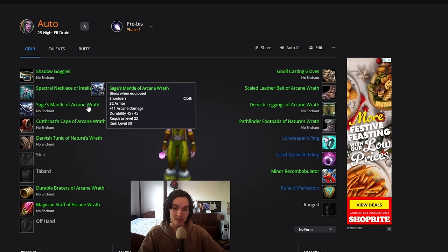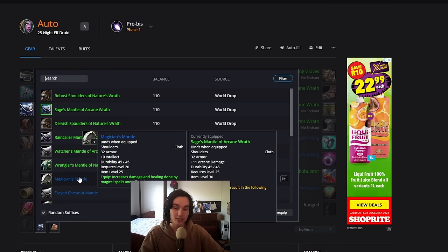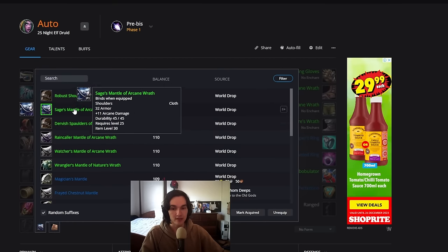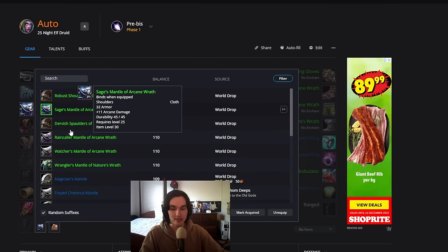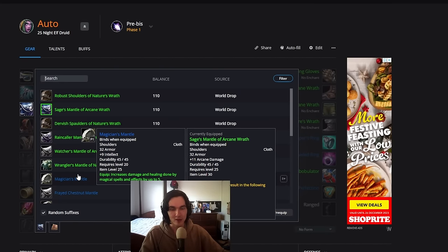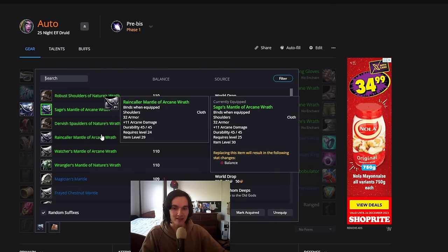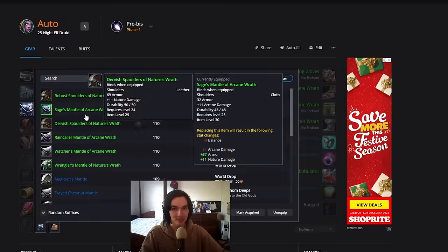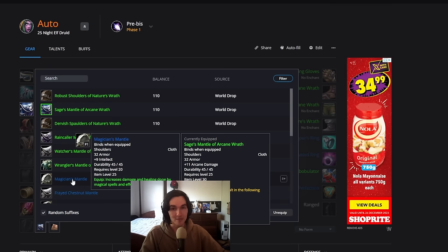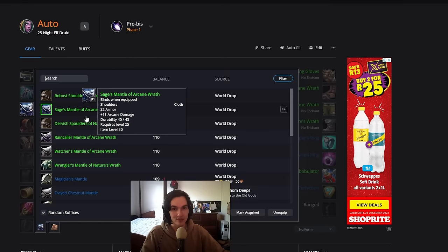The shoulders are a special example because there's a blue BOE pair called the Magician's Mantle. These are very good and pretty much equivalent to the green single spell damage pieces. The main difference is the Magician's Mantle has a bit more intellect but slightly less spell power — 5 neutral spell power equates to about 10 Nature/Arcane, and this has 11. I'd say they're pretty interchangeable, though I'll probably go for the greens since the Magician's Mantle can be very expensive.